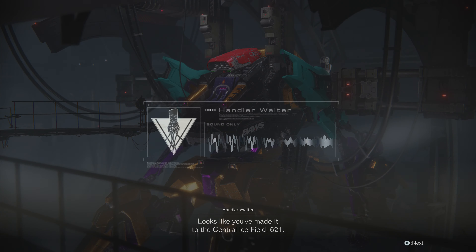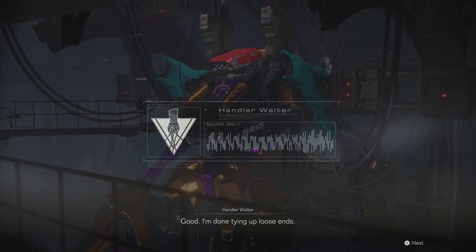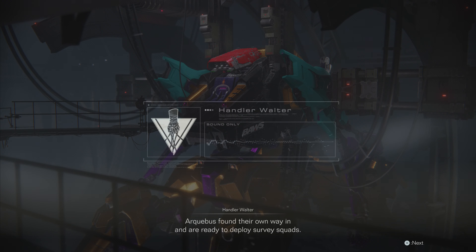Looks like you've made it to the central ice field, 621. Good. I'm done tying up loose ends. Archibus found their own way in and are ready to deploy survey squads. And it looks like Balam's come running after you scoped out the place too. You know what's going to happen — business as usual. But you can make it work for us.